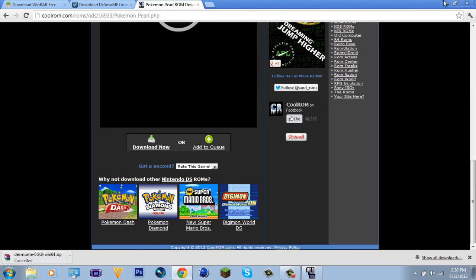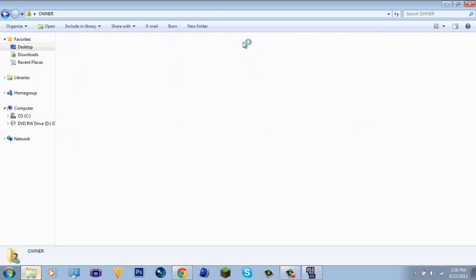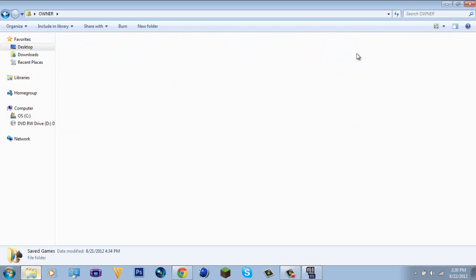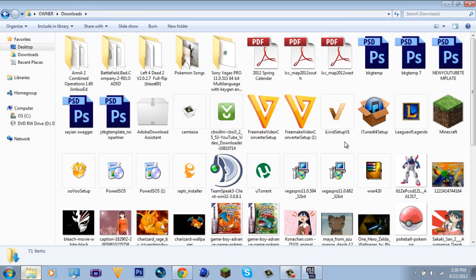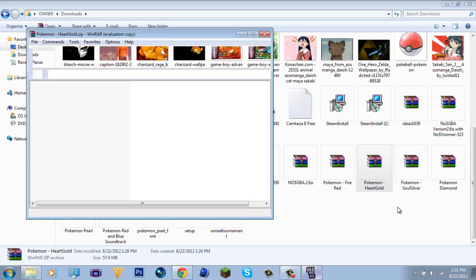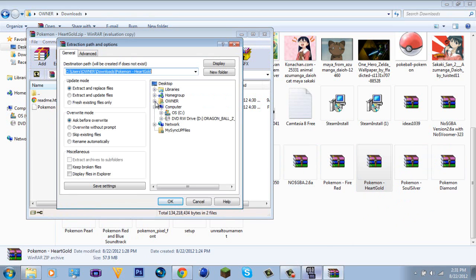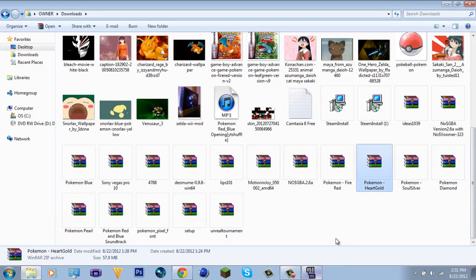Once you've downloaded your game files, go back to your download list. Find the downloaded WinRAR file for the game — for example, HeartGold is right here. Open it and you'll see the DS ROM file inside. Extract it anywhere you want — you could extract it next to the emulator. Do this for all the Pokemon games you downloaded.